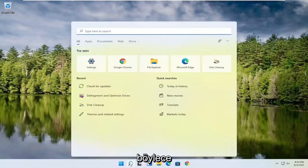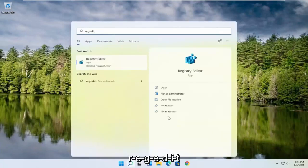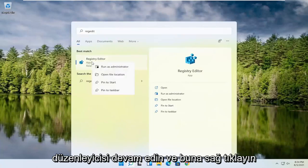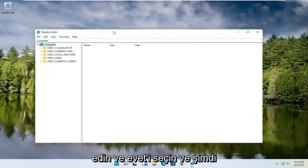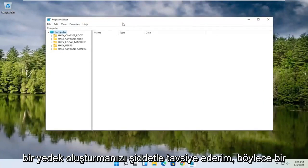So we're going to start off by opening up the search magnifying glass. Type in regedit — R-E-G-E-D-I-T — select the best result, the Registry Editor. Go ahead and right-click on that and select Run as Administrator. If you receive a user account control prompt, go ahead and select Yes.